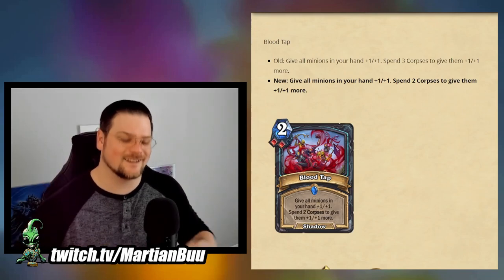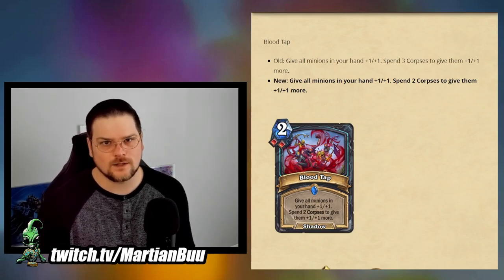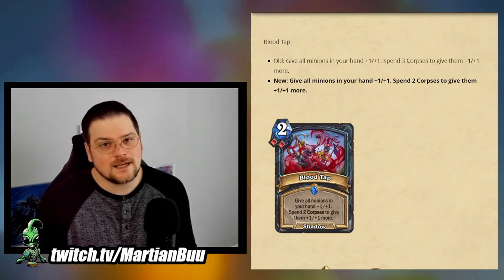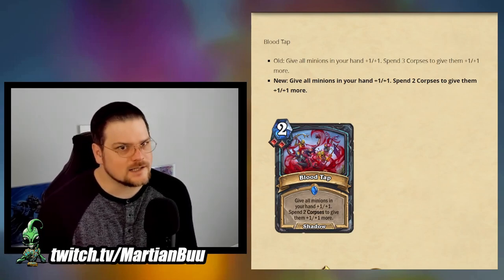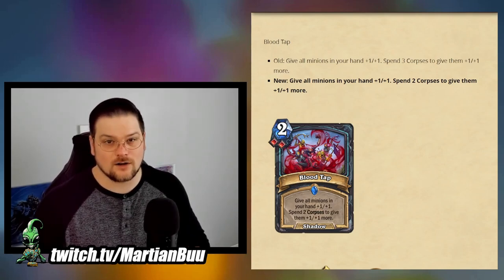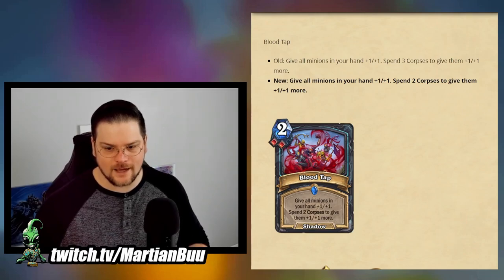Overall, I think these Death Knight changes are super disappointing. It could be that the absence of Renathal from the meta makes Death Knight a little more of a player in standard. Blood Death Knight is the one that's working and it plays around the rune. But if you think about Frost in the context of 30 health instead of 40 health, it might actually get a lot better. Undead does feel like it's the rune system that required the most change, but really what I would have liked to see is the rune restrictions lessened.